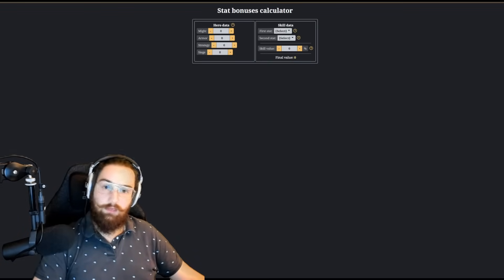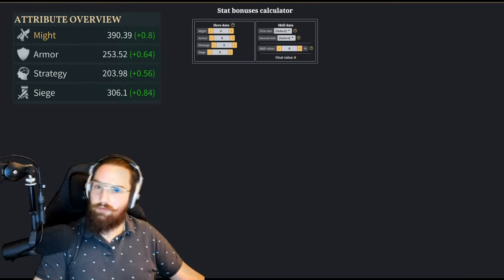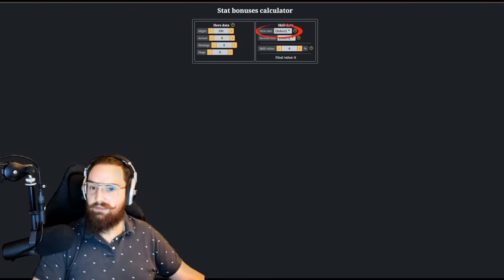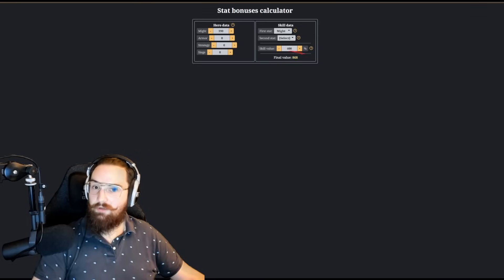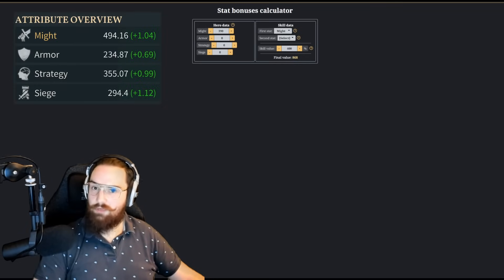This calculator will make our life easier when calculating our stat multiplier. Going back to Caesar's stats, to calculate the final signature skill damage we just fill in our hero data: our Might is 390. We select our stat type — Might — then enter our skill value, 400%, which is the base damage of Caesar's signature skill. The calculator directly gives us the final value, which is the same we calculated by hand: 868%.